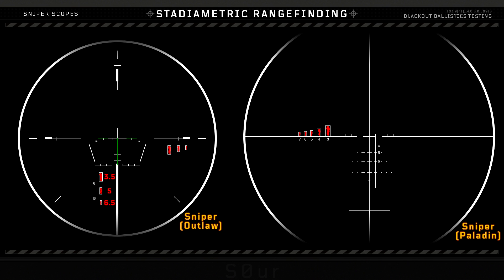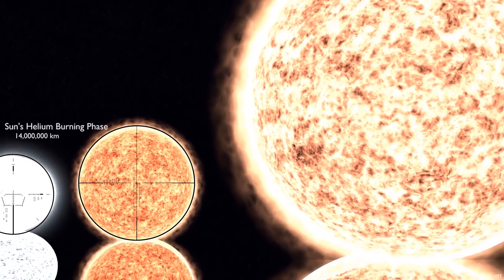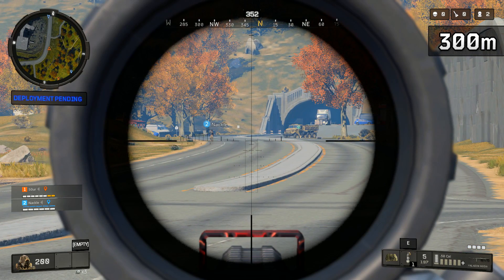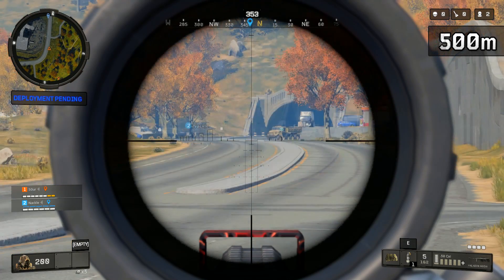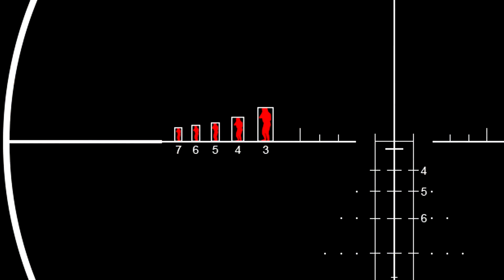Finally, we have the Paladin - quite a hefty scope, takes up almost your entire screen. The Paladin has boxes on the left side for 300 all the way out to 700 meters. They want you to be hitting some very impressive Paladin shots, apparently.